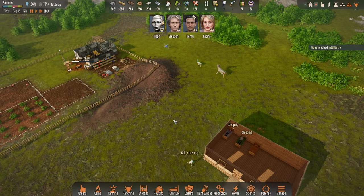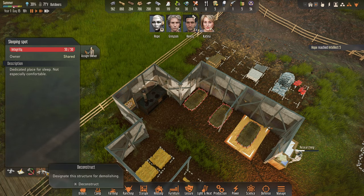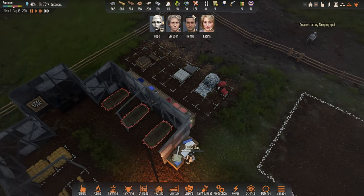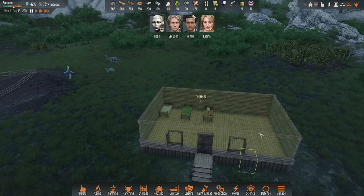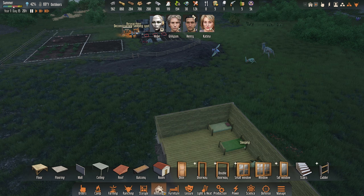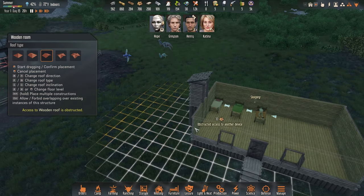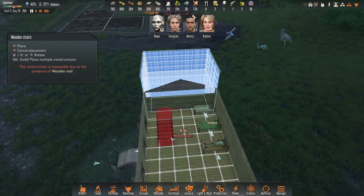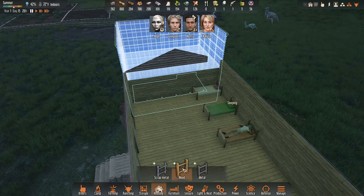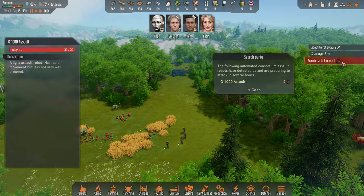We've got beds in the house now — everybody automatically went to them to sleep. I want to build a second level to use as bedrooms so the ground floor can have the kitchen, research areas, and such. I'll start with a whole room up top. We can do stairs from the outside or ladders from inside. Another search party just landed — four droids this time. That attack wasn't too bad; Katina got a little hurt but she'll be all right.